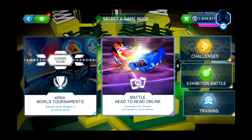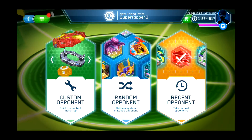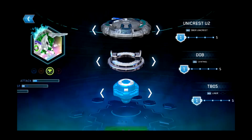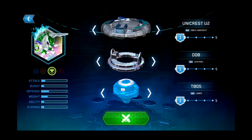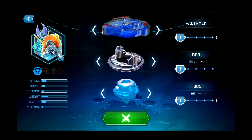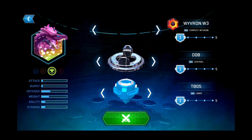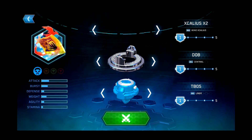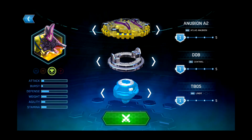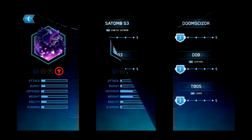Let's get started with our first battle. If you didn't see already, check out our previous gameplay on the Burst app where we did Rock Wyvron and Valtrak. Now we're going to find the Tomb S3 — that's Wyvron, let's find it. I'm really loving the app so far, so I'll cut to when I get to Situm S3 with all its parts.